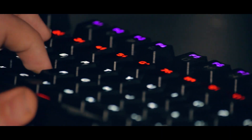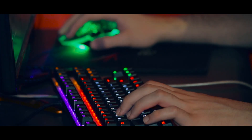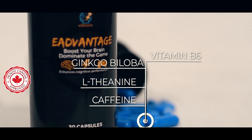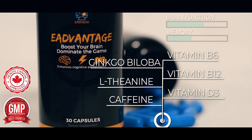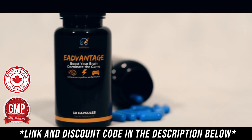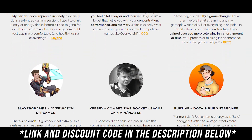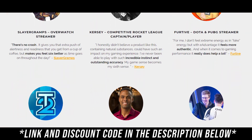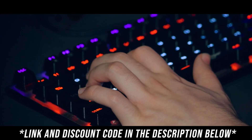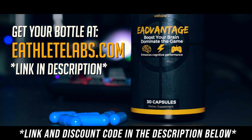Start playing like the pros with E Advantage — the brain-boosting supplement designed for high-level competitive gaming. It works by combining powerful healthy ingredients like energy-supporting vitamins and brain-boosting nutrients so that you can win more, rank up faster, and start playing like the pros. But don't just take our word for it — ask the many streamers, YouTubers, and pro-level players who use E Advantage to dominate every day. So what are you waiting for? Grab yourself some E Advantage and see how quickly you can improve.